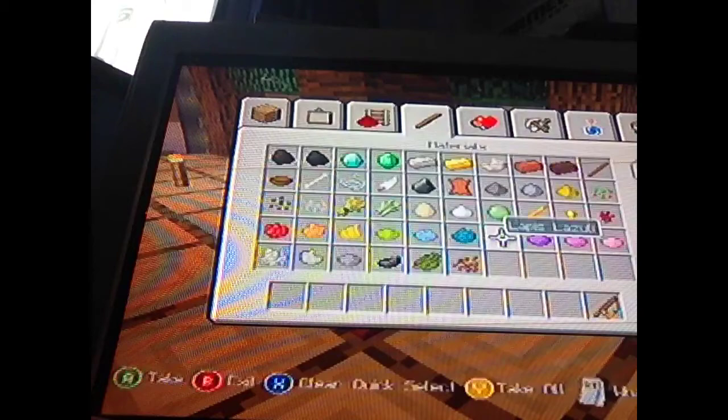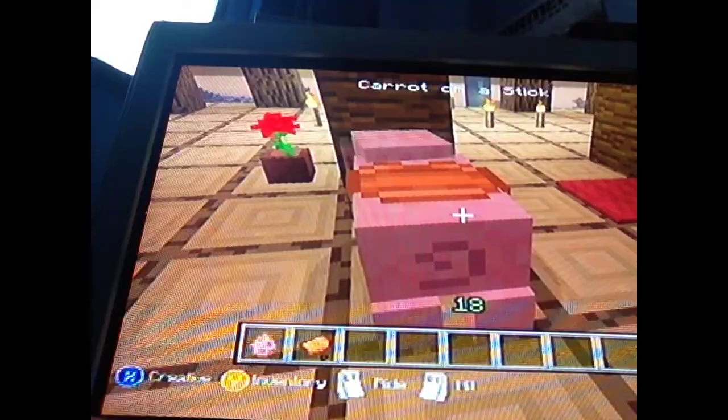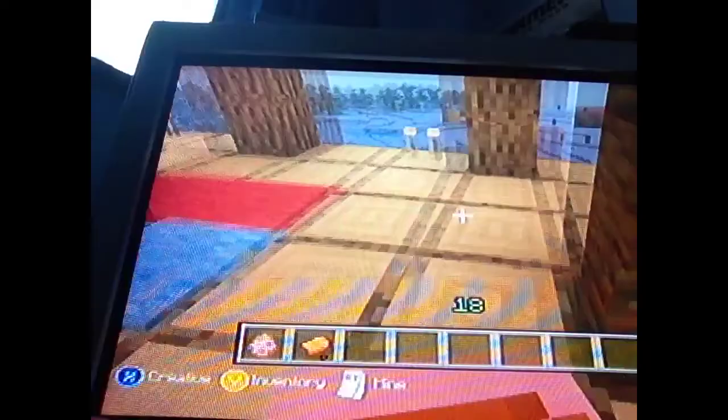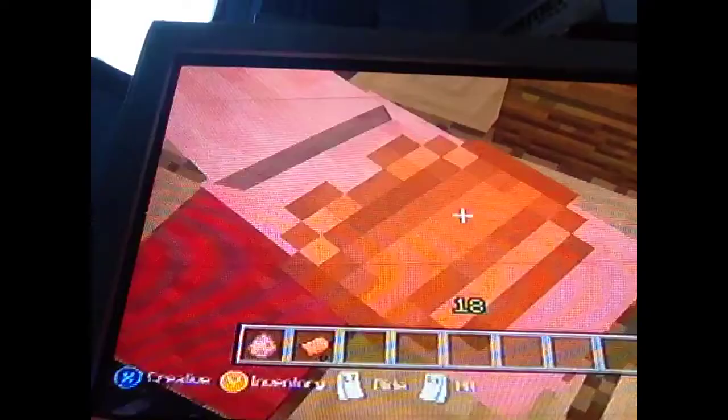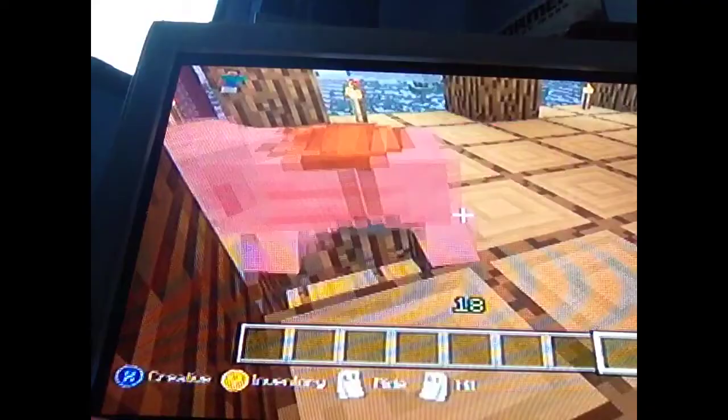Next is my favorite: the carrot on a stick! If you get a saddle and a pig, you put the saddle on the pig and then ride the pig — you can tell it where to go because it follows the carrot on the stick. Alfie's talking so much because he's a fan of Minecraft and he's so happy that Alice has got a YouTube account. Pigs are so funny!